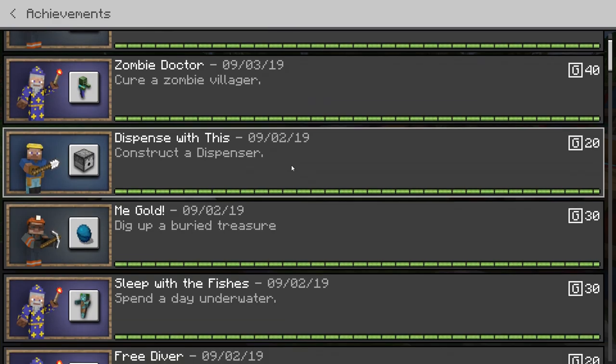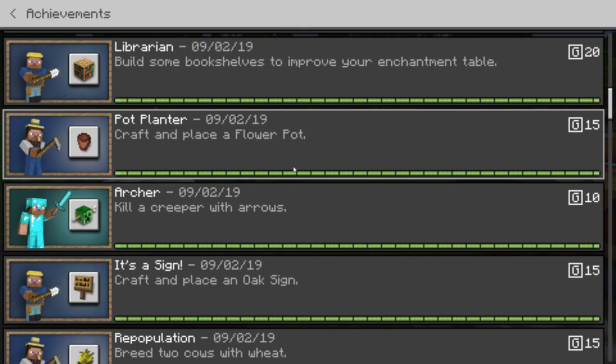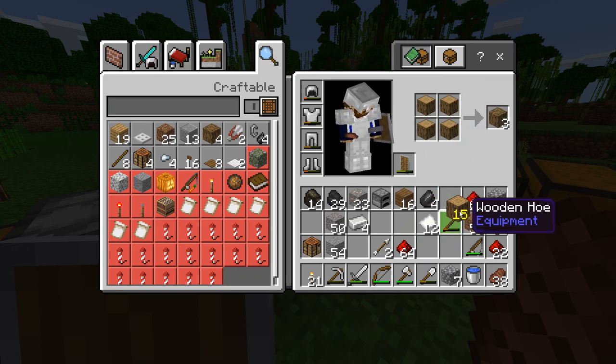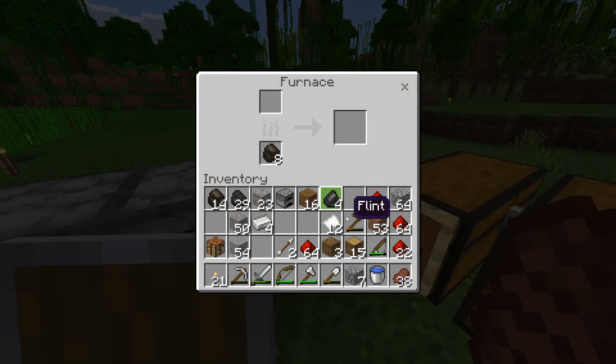I had a quick look back through my achievements, and for whatever reason, the renewable energy achievement for smelting wood to make charcoal does not seem to be here — it does seem to be bugged. Maybe I have to use stripped wood, or perhaps even bark blocks or something like that. This is oak wood rather than oak logs, so maybe we'll give that a try. All I know is that achievement wasn't working the first time around, and I can't even cook oak wood, so I'm at a loss.